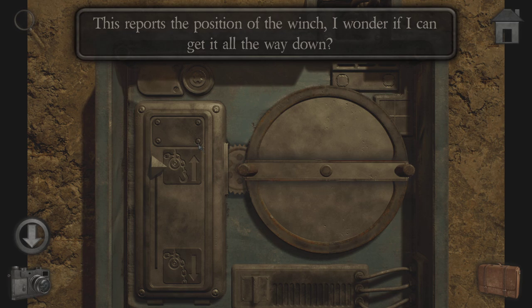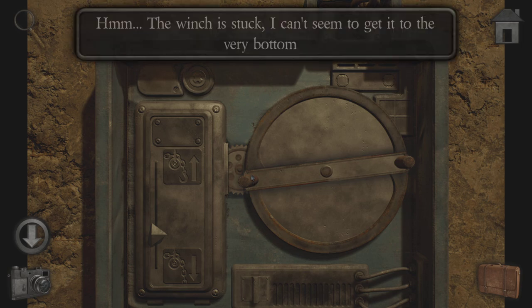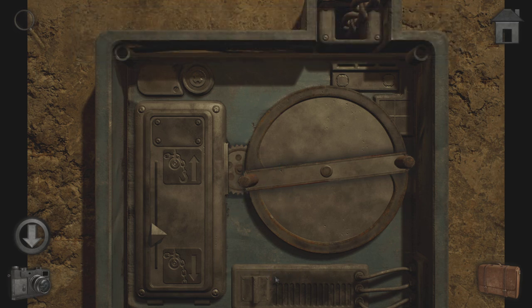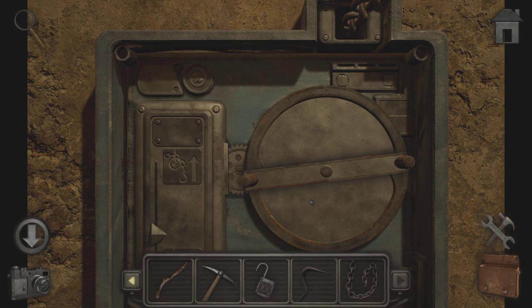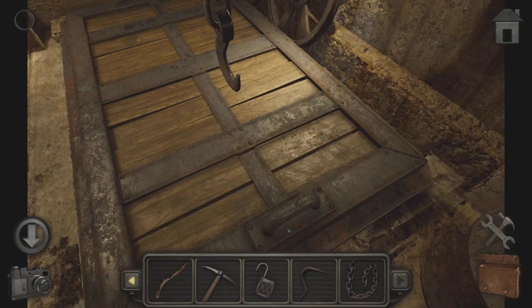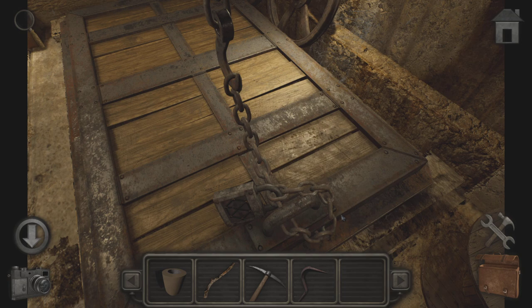This report — it's the position of the winch. I wonder if I can get it all the way down. Can't get it to the bottom. Let's back out. How about that? And how about that? So we can chain it together.